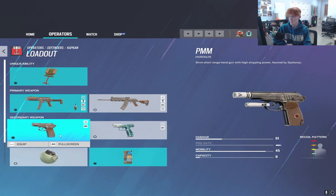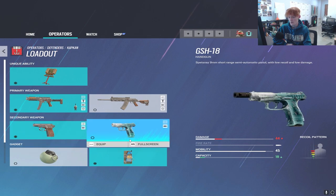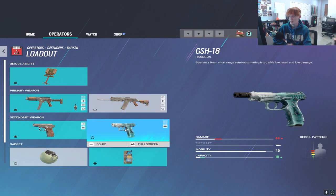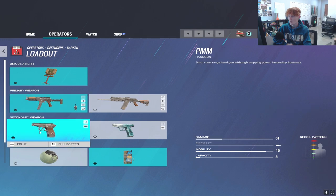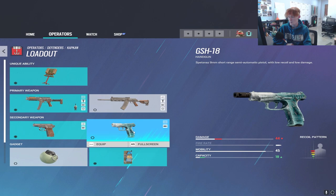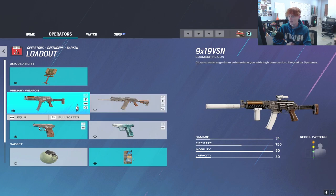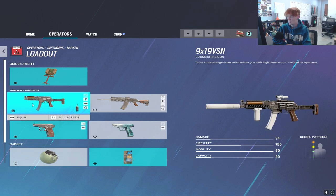For pistols, you have the PMM — 61 damage with 8 bullets — or the GSH — 44 damage and 18 bullets. If you're running the shotgun, run the GSH because you want the most ammo possible on your secondary. If you're running the 9x91, run the PMM, since you already have a lot of ammo and the PMM brings extra firepower at 61 damage — a 2-tap on any 3-speed attacker.